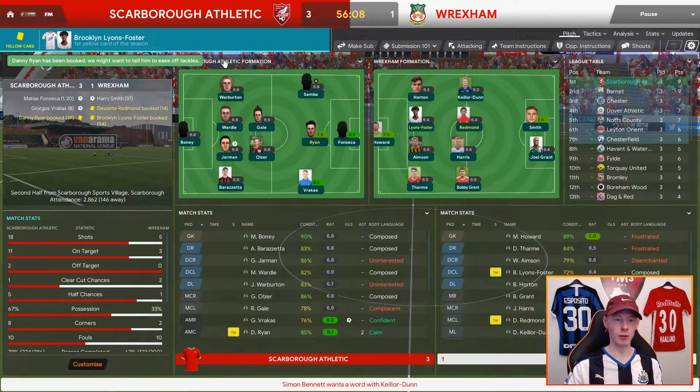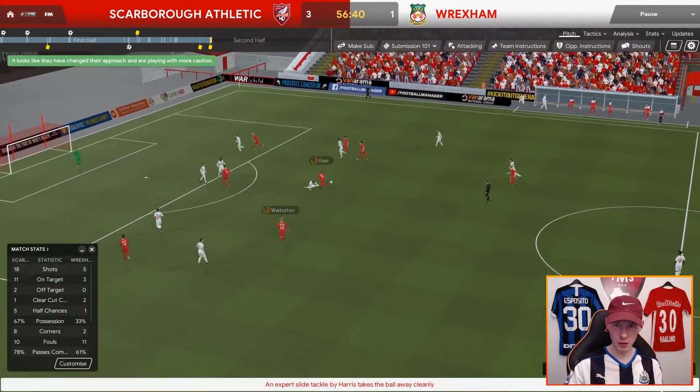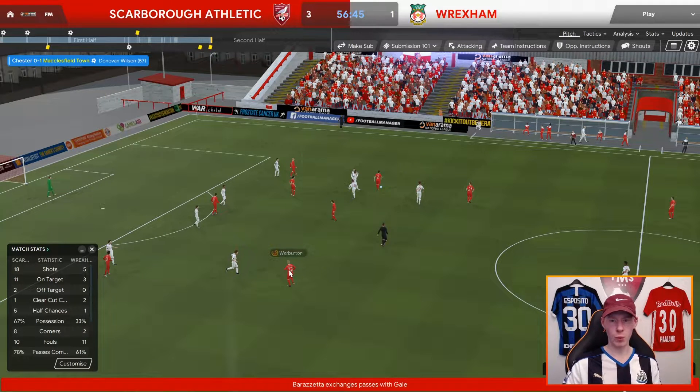Barrizeta to Gale the box-to-box midfielder — you can see where these inverted wingbacks are sitting, nice and narrow. That's Barrizeta my right wingback and Warburton my left wingback — inverted wingbacks always sitting narrow, almost creating an overload in the center of midfield. There's also my deep-lying playmaker, who picks up the ball and tries to find those long passes. You can see Vrakas and Samba stretching the pitch along with Fonseca, almost creating a front three, and there's the shadow striker Ryan with loads of space to work in.